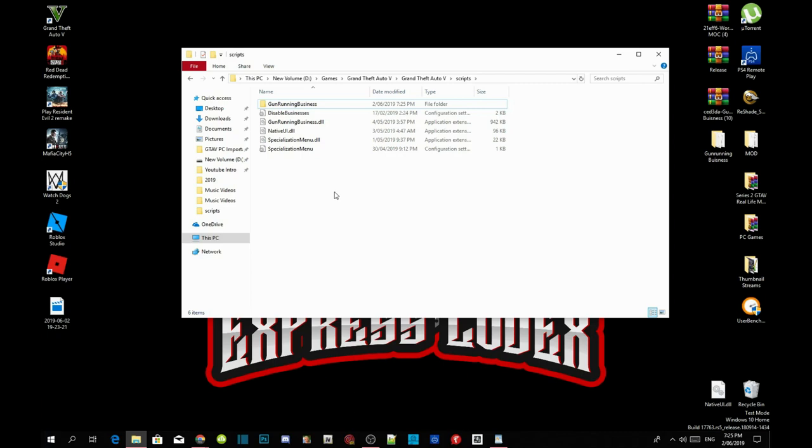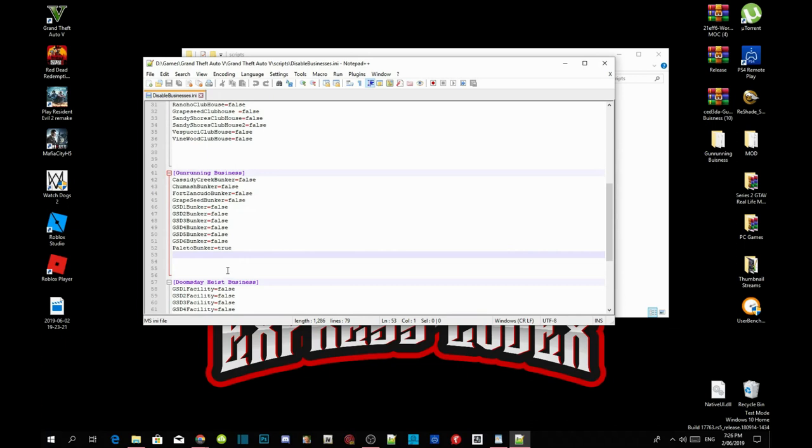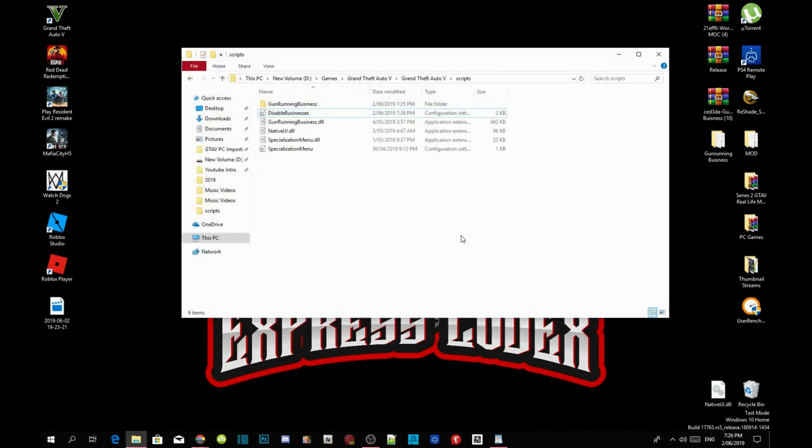Before we do anything else — if you want to change your business location to Palito Bay, Fort Zancudo, or anywhere else — right-click the .ini file and edit with Notepad. Inside the Gun Running Business .ini file, you can change the location by setting your current location to 'false' and your desired location to 'true'. Then press Save and exit the INI file.